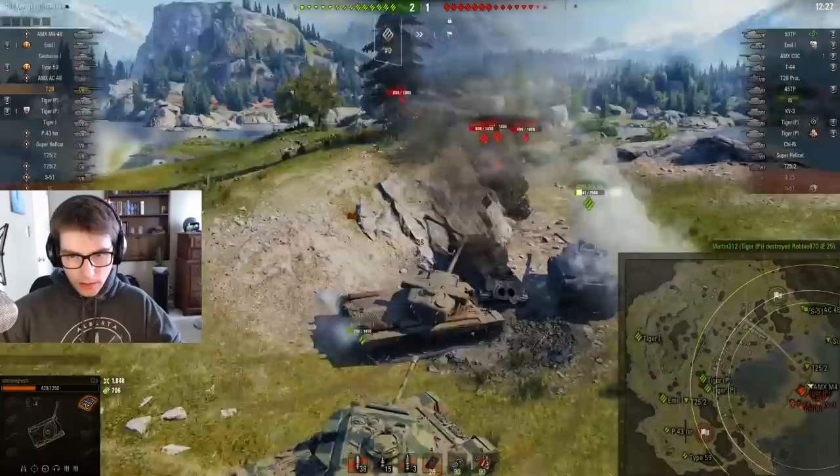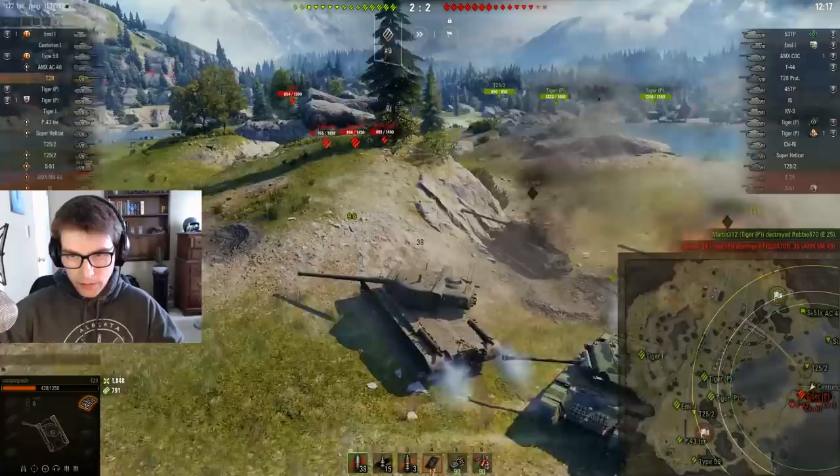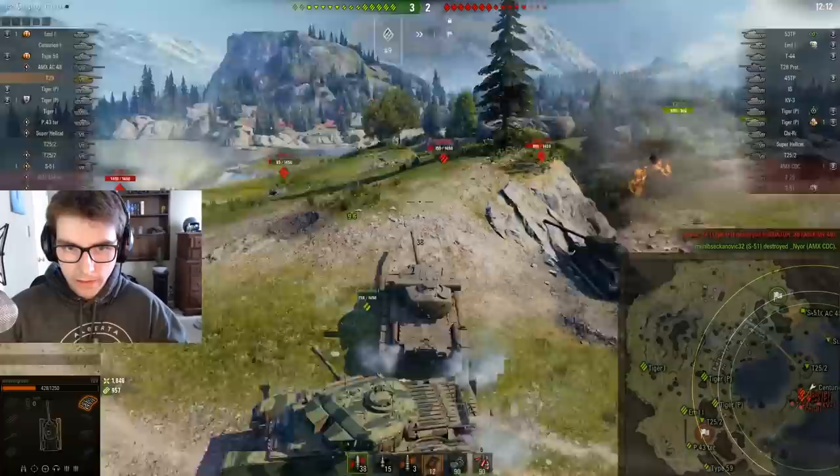I'm going to try to fight these guys off. If they aren't flanking me, I don't really care. We can hold this angle and I'm going to push the IS out to try to get hull-down behind him — that's exactly what I need to do. I'd expect that 53TP to flank me, but we can get hull-down behind... I'm going to have to take the hit for the Cent here. That's an autoloader. Okay, that guy got clicked — we needed that.